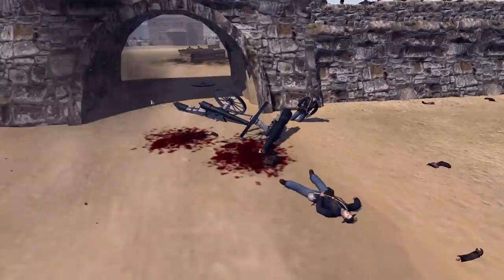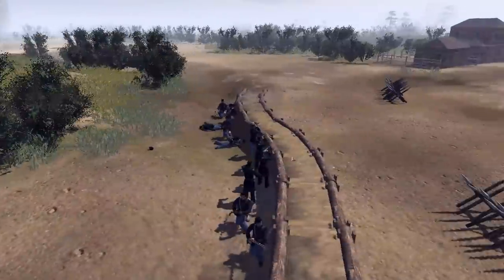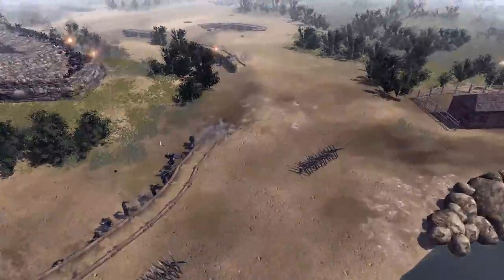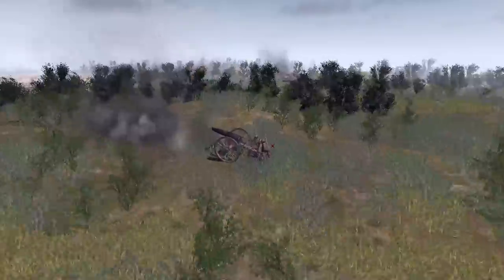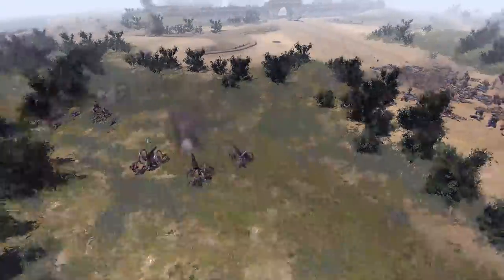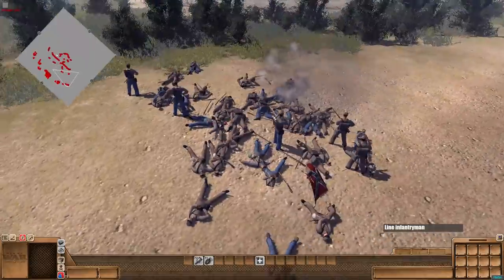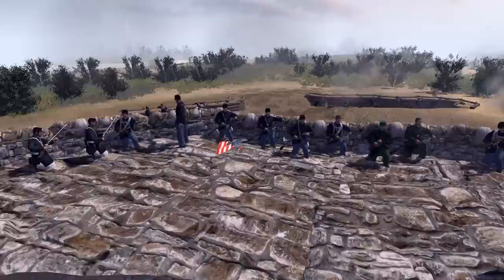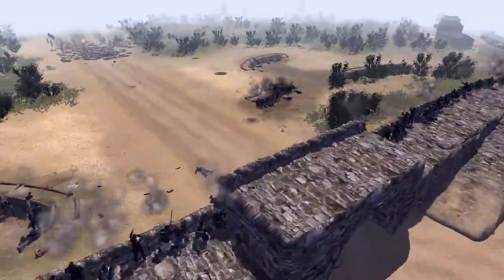A mortar takes out the second Union gun, but the Union walls are still very much alive and doing great. Side troopers also doing okay. There seem to be a lot of captains over here with their spyglasses out. The sidelines are getting roughed up for the Confederates too — it's not just the center suffering. The center is almost completely dead for the Confederacy.